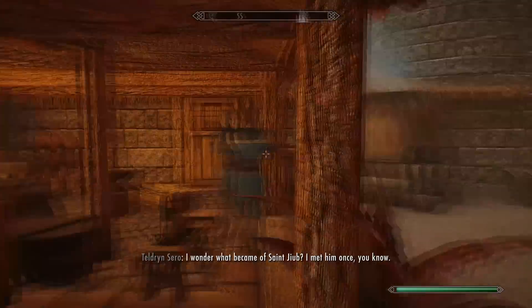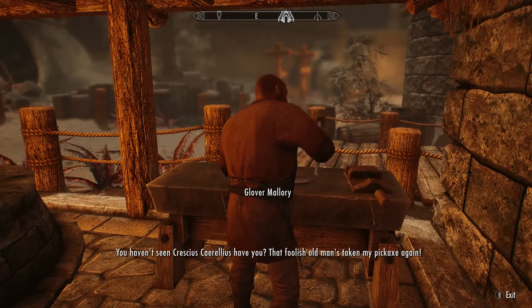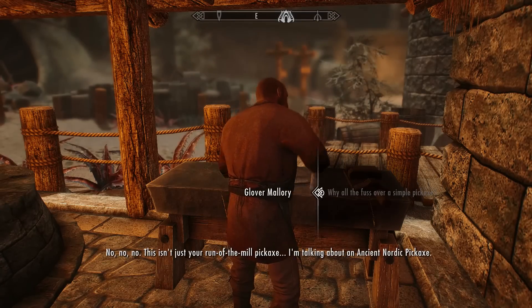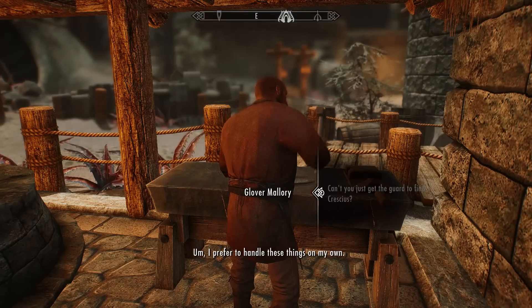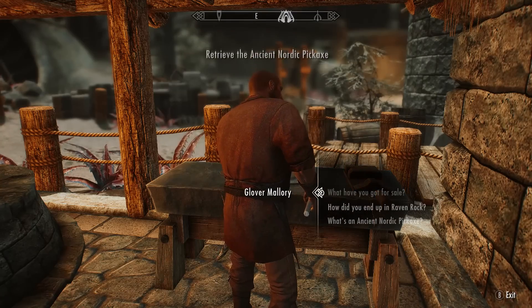The first thing we want to do is come over to the smith here — good old Glover — because he's going to give us the ancient Nordic pickaxe. He says: 'You haven't seen Cretius Corelius have you? That foolish old man's taken my pickaxe again. This isn't just your run-of-the-mill pickaxe — I'm talking about an ancient Nordic pickaxe, they don't exactly grow on trees.' We agree to look for Cretius and he'll pay us for the trouble.